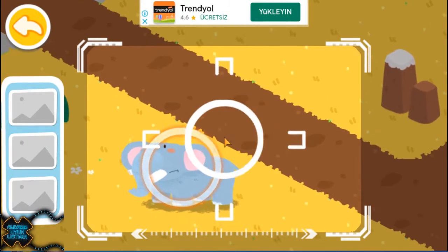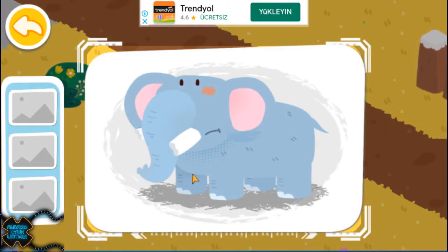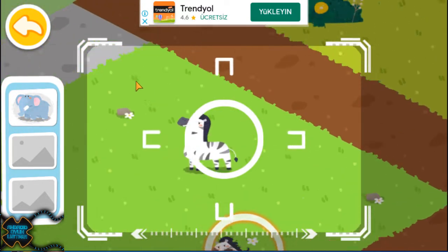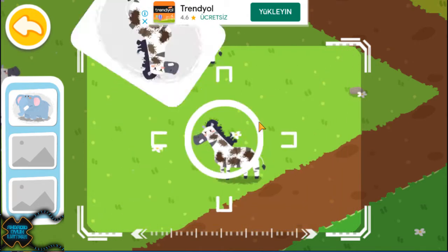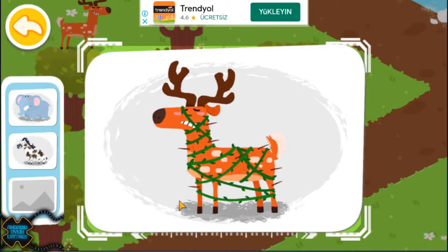Drag the center position and locate animals. An elephant with broken tusks is found. A zebra with mud all over is found. A Sika deer tangled in vines is found.